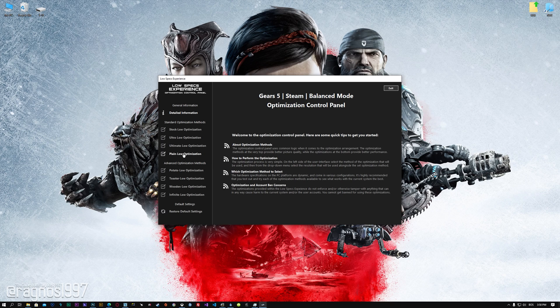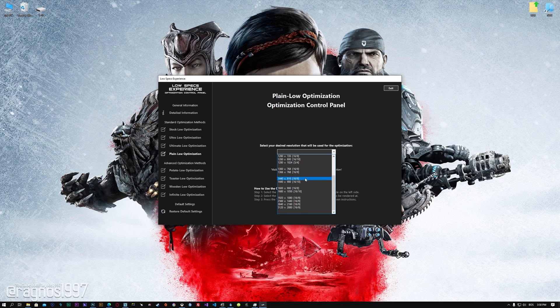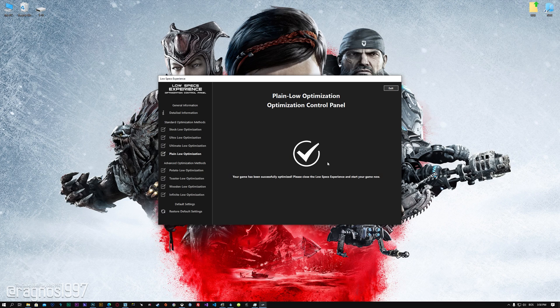When the optimization control panel loads, simply select the method of optimization and the resolution you would like to render your game at. This is something you will need to experiment with on your own in order to see what works for your system the best. Once you decide, press the Execute Optimization button and then start your game.